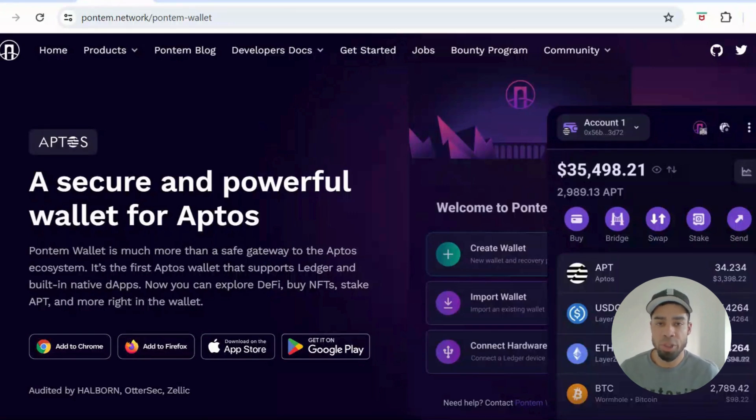Today we're going to be going over a project called Pontum. I've briefly touched on this already but I'm going to show you a comprehensive guide on how to farm this. They have a confirmed airdrop, they've raised 10 million so far, and I feel this is one of the more under-farmed projects. Along the way we're going to be interacting with Aptos and Layer Zero, so it's a three-in-one.